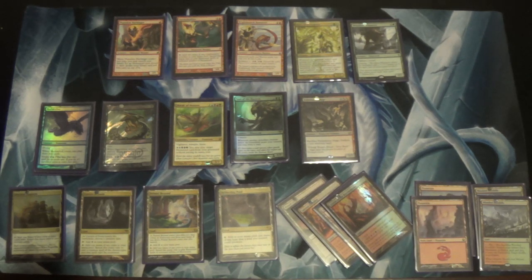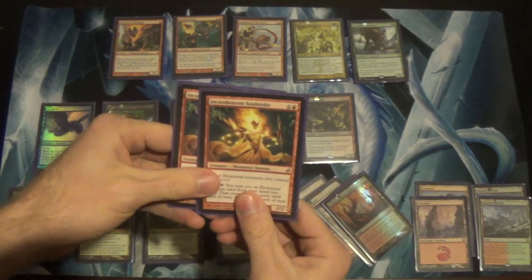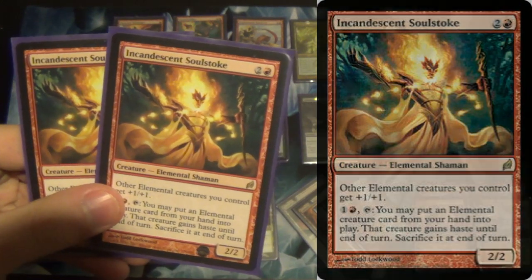This deck does actually come with a combo — sort of. It's no 'kill you on turn one' combo. It's just pretty slow; it can kill on turn five. The Oracle text says 'you may play target elemental card,' which is interesting — a lot of times we see that replaced with 'you may cast.' Insert a disclaimer here like a medical-style disclaimer. Two Incandescent Soulstokes. I'm not drunk, I'm just tired. This is our lord.